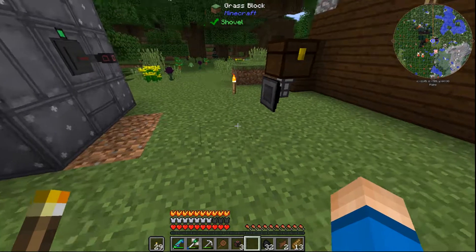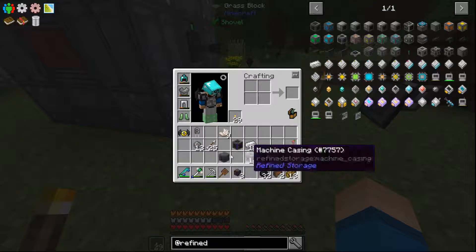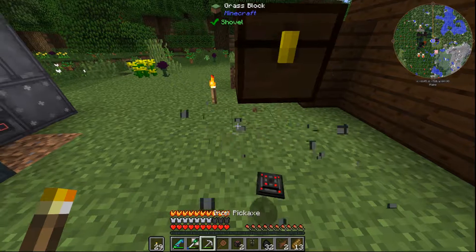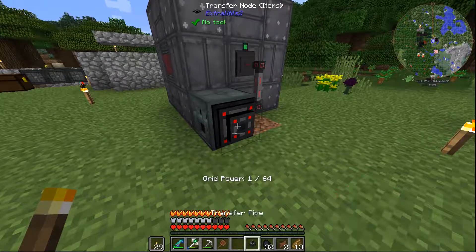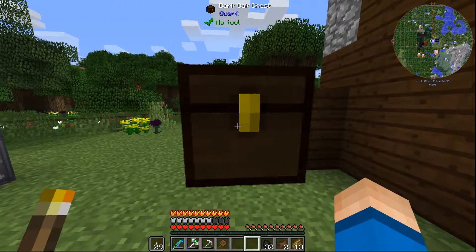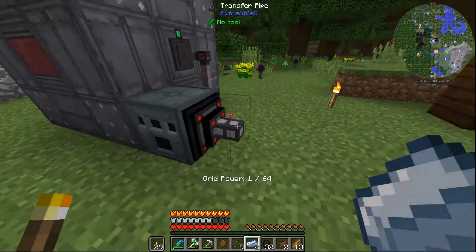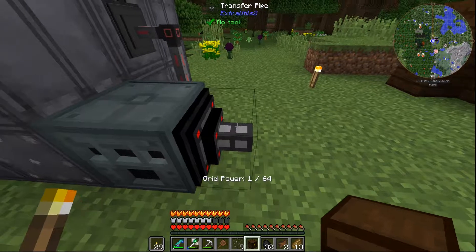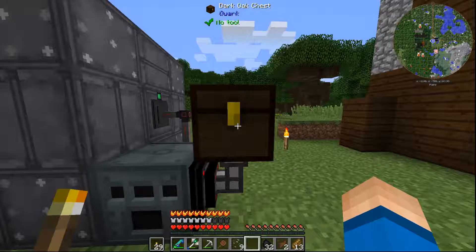So go ahead and put that there. I need my alloy smelter in a location where I can have everything from here dump in, but I don't want to interfere with my stuff over here. Because that's only one block next to it — so right here, that stuff could go. Okay, this will work — just had to think about the logistics of getting that to work. Yeah, that'll work.